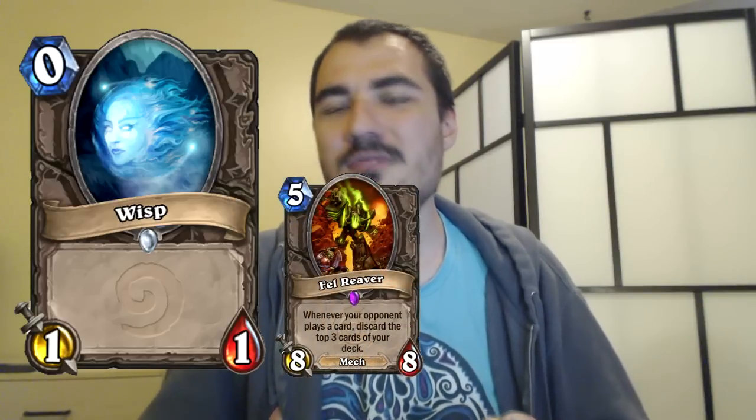Then you want filler cards. The Giants over ten mana are always really good. Zero-drops are super important because you can mulligan hard for zero-drops — you'll never actually draw a zero-drop or a card like Molten Giant. So if your opponent does Zombie Chow on turn one, and you do Wisp, Wisp, Zombie Chow — well, you're winning. There's no cost for the Wisp because you're not going to draw those cards anyway, unless you have a dead draw from Fell Reaver, and if that happens you probably already won.